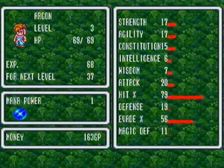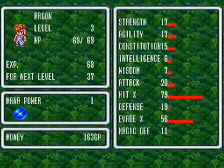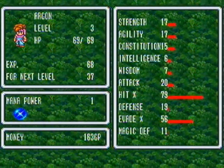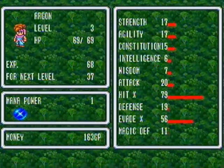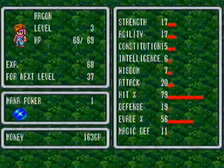I figured out what some of these stats are. I can't really determine what most of these stats do on my own. Some of them like Strength and Attack are pretty basic. But stuff like Constitution, Intelligence, Wisdom — that all sounds like the exact same thing to me, practically. And for some reason, Hit% and Evade% are already really high. I don't know what that's about.